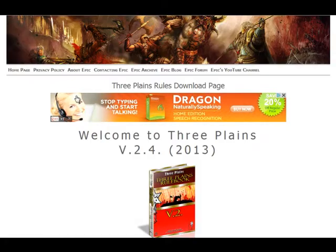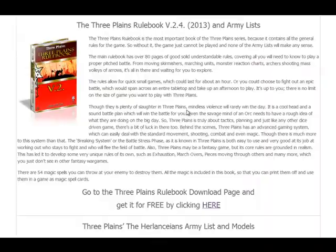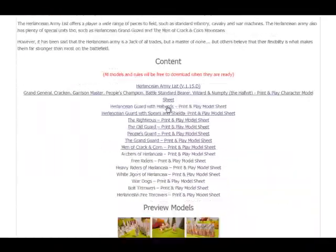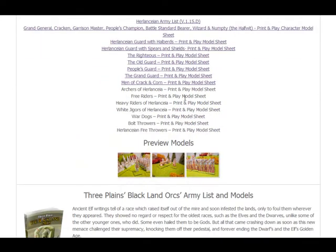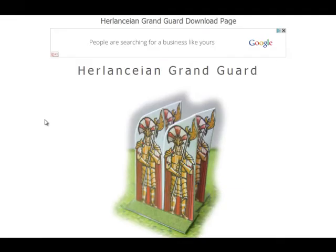I've also itemised all the rest of the rule books, and all the models as well, so they all have their own download page. At the moment I haven't got everything up because I just don't have time, so I'm doing one, two, maybe three models a week. The idea is that you'll get the Grand Guard army list and you'll click a link in their PDF, which takes you to their download page where you download the models.